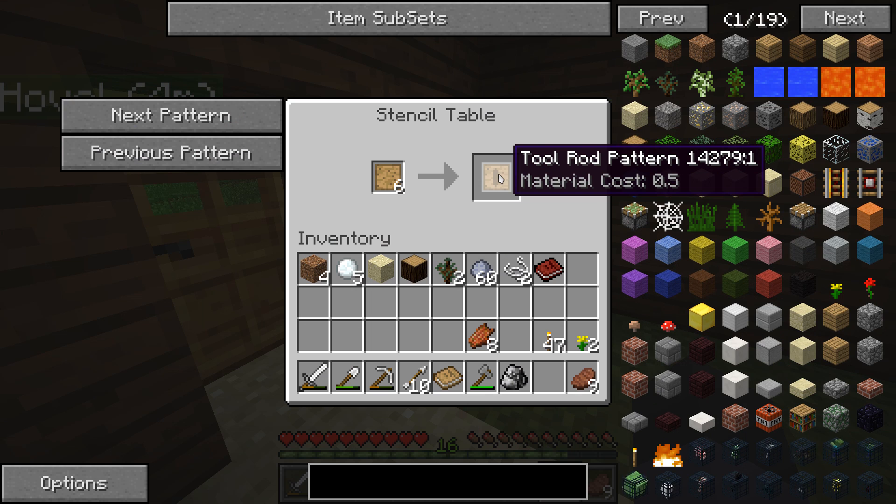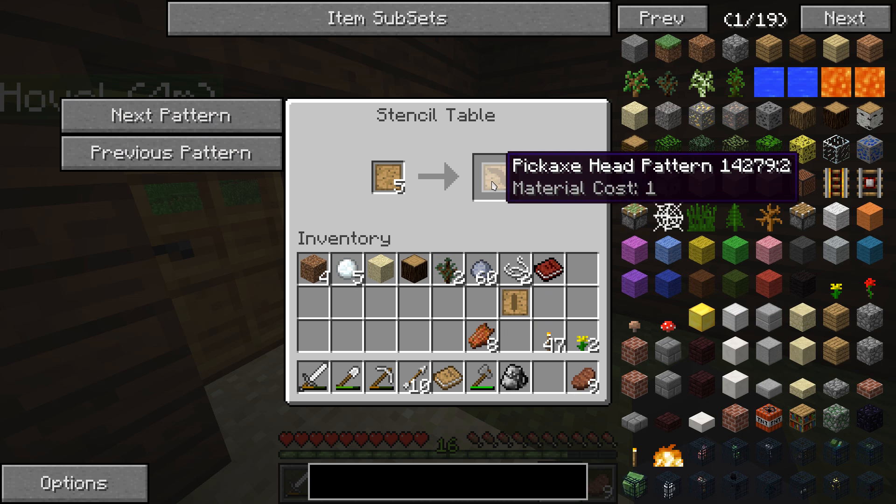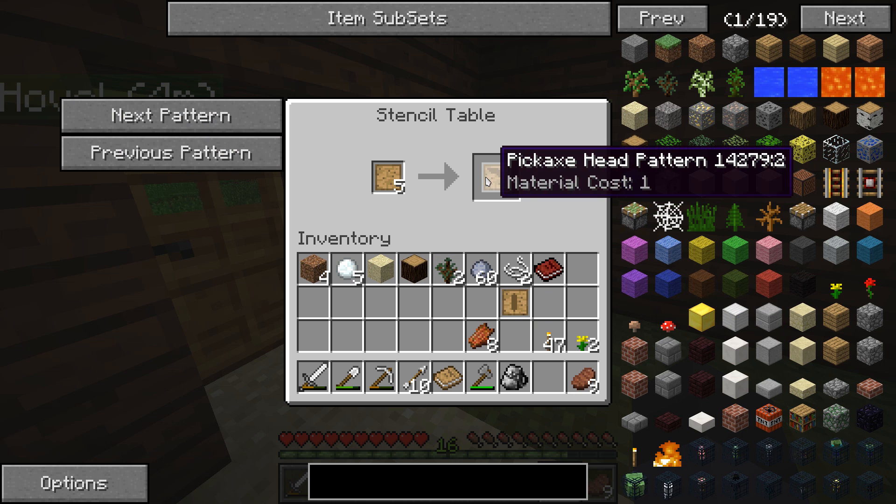Yeah, I do see it. So that's a tool rod pattern. I'll take one of those because we need it, then we can just go to the next pattern.